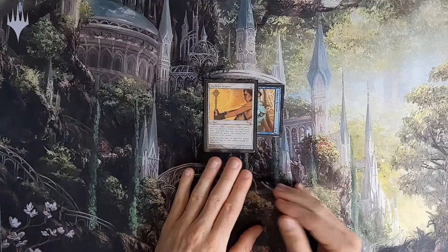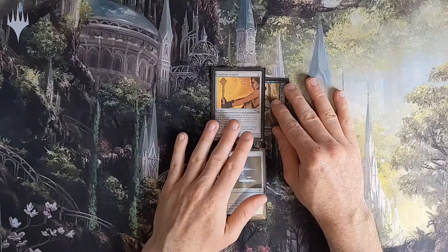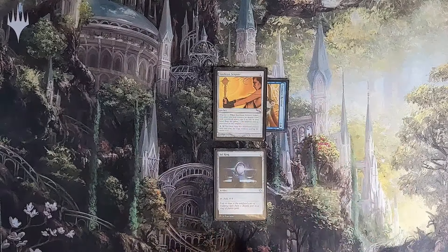You see where this is going? We cast Isochron Scepter onto the battlefield and imprint Dramatic Reversal underneath it. From there, we pay two mana to tap it and cast a copy of Dramatic Reversal, untapping all non-land permanents we control. We end up exactly where we were, so we need to be at least mana neutral to repeatedly do this. Something simple like a Sol Ring — tap Sol Ring for two mana, activate Isochron Scepter, untap all non-land permanents, and we're back. Storm count now one.